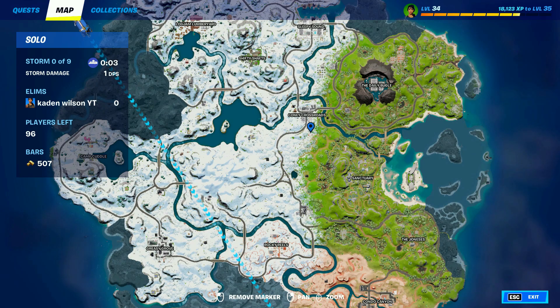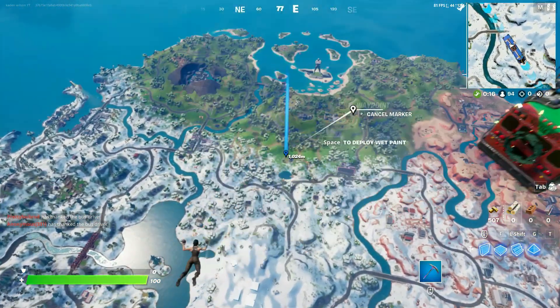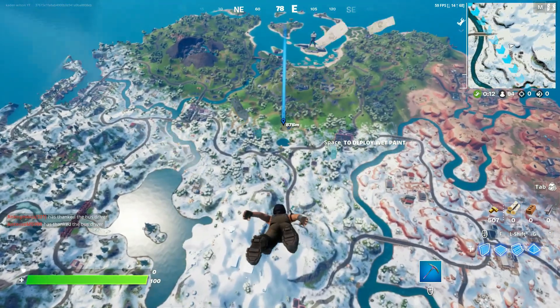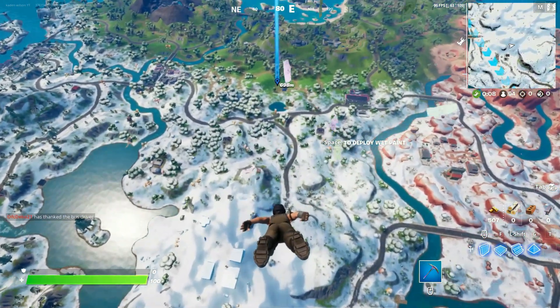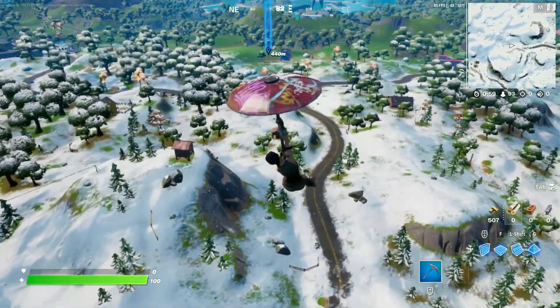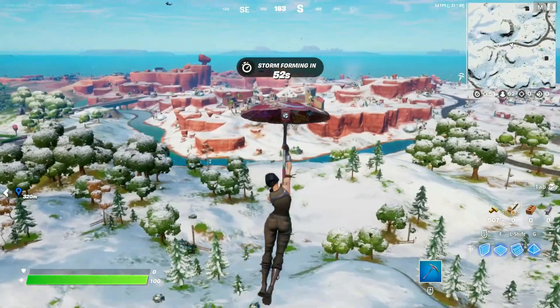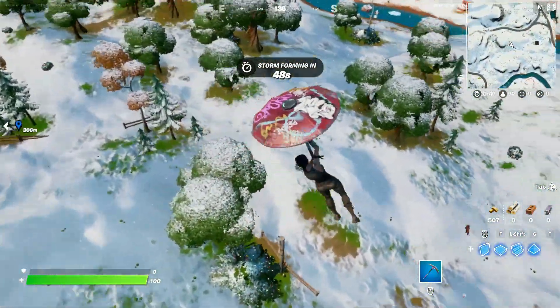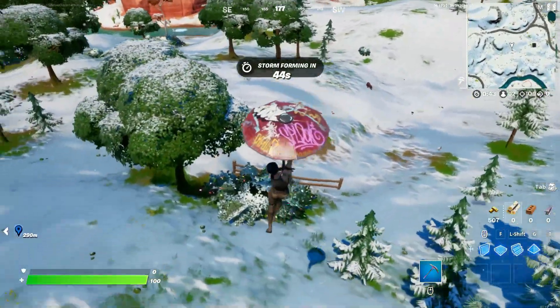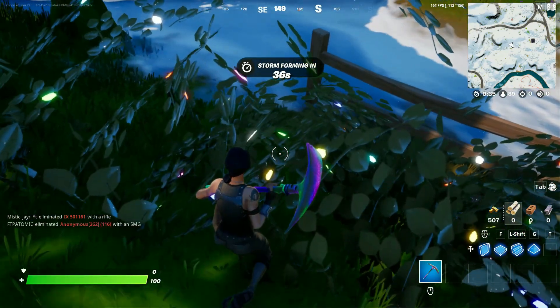The next candy spot is honestly just anywhere in the central part of the map, maybe a little to the side, where you can find a bush. It's not really a hiding spot building, just a random bush you go into where players usually aren't going through. Find one that's kind of away from buildings or roads — like this bush right here. You just land into any random bush, crouch, and you're set. You can just sit there for the game.